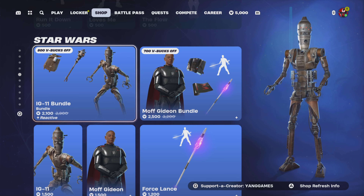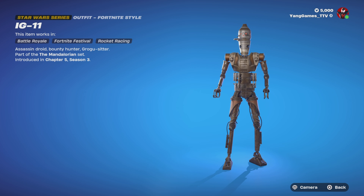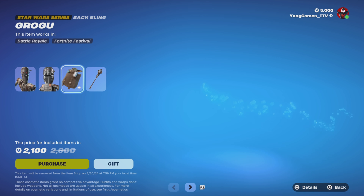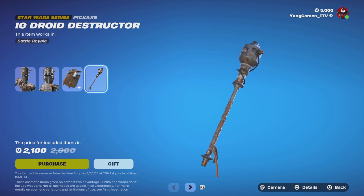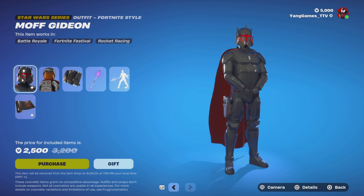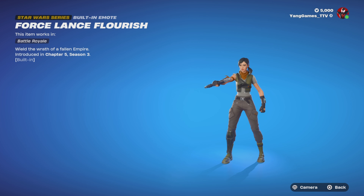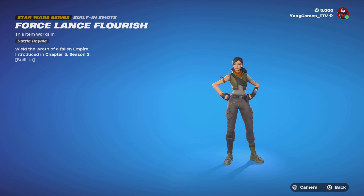IG-11 is still in the item shop for 2,100 V-Bucks. It was introduced late last season. Comes with IG-11, the Grogu backbling, and the IG-Droid Destructor pickaxe. There's also the Moff Gideon bundle for 2,500 V-Bucks, and the Force Lance Flourish emote from Chapter 5, Season 3 — 'Wield the Wrath of a Fallen Empire.'